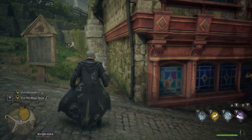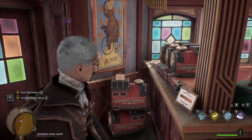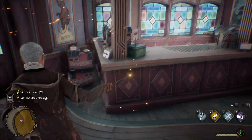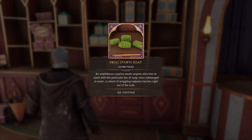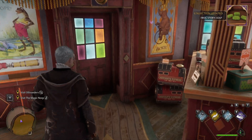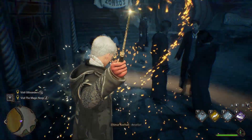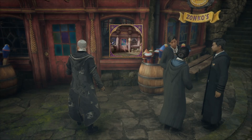There's a bling near here somewhere — might be inside actually. Inside Zonko's for sure. Frog Spawn Soap: an amphibious surprise waits anyone who tries to wash with this particular bar of soap — once it's submerged in water, a cohort of wriggling tadpoles hatches right out of the suds. Horrifying! Why would you make that? It's gotta be right out here somewhere — there it is. Frequented regularly by Hogwarts students and villagers alike, Zonko's is the place to buy pranks and jokes in Hogsmeade.